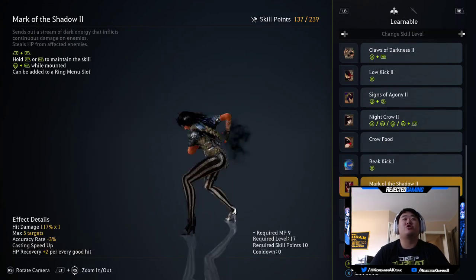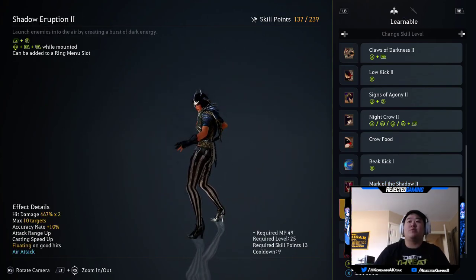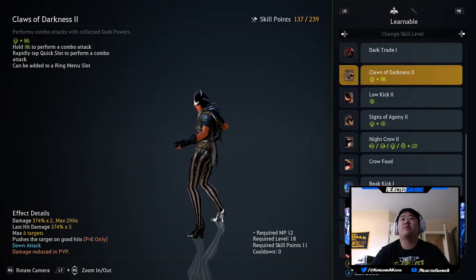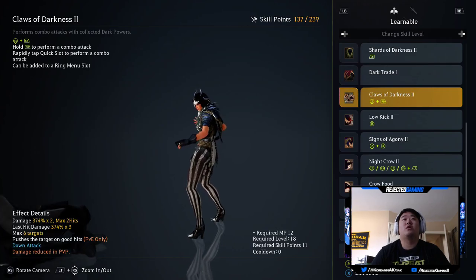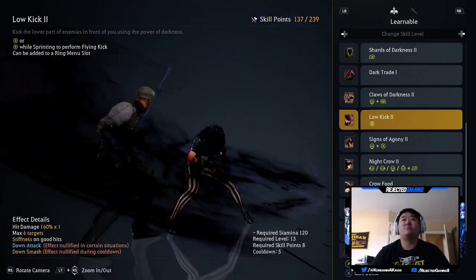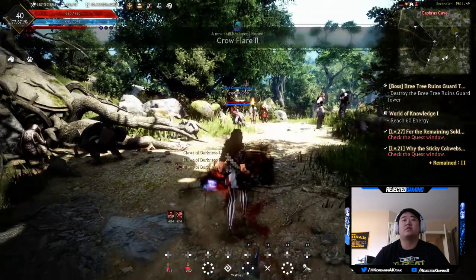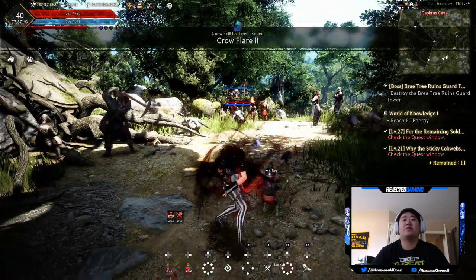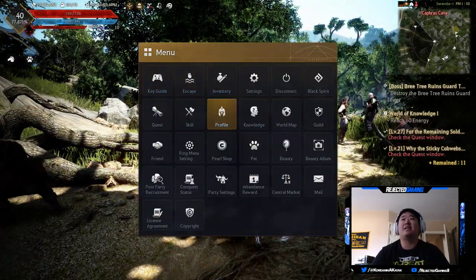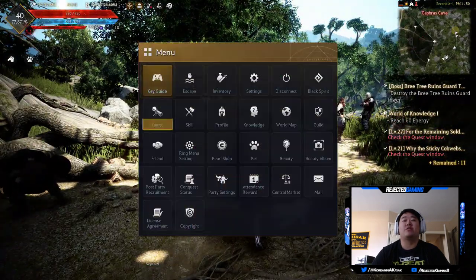I thought about picking up mark of the shadow — I've started using that a little bit more. It's only 17, so I'm more inclined to pick that up. Shadow eruption is one I was also thinking about. Claws of darkness is an interesting one — it's a little bit different than the base attack. I think it does a little bit more damage, so I'm gonna try to mix that in, so we're gonna grab that one as well.